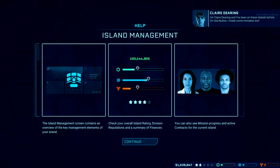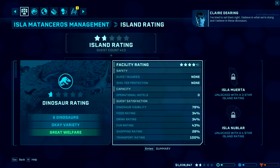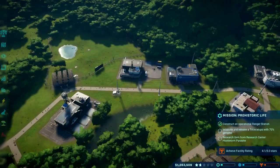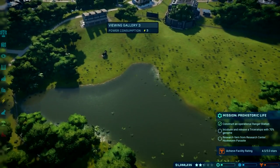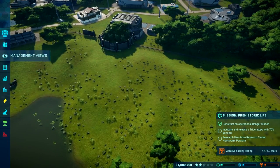Claire says she's been on these islands before, made some mistakes on Isla Nublar, and believes in the dinosaurs. Our dinosaur visibility is not great, but we can't really do much about that right now because we don't have any other ways to see them except putting a viewing vent there. The problem with this enclosure is it's so big that usually the dinosaurs are not going to be where you want them to be.